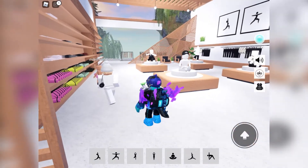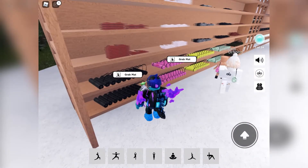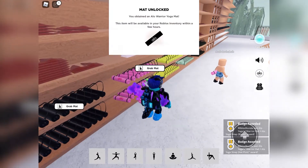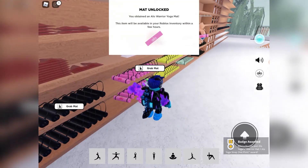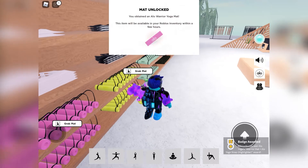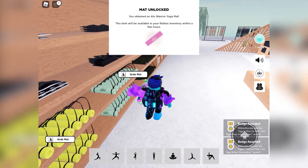Next, we need to go into the store to pick a mat — there are five available — which will let us go to the meditation zone to claim some of the items. You can pick any coloured mat, but as they are all available, why not collect all of them?